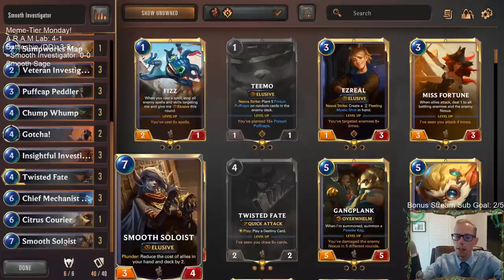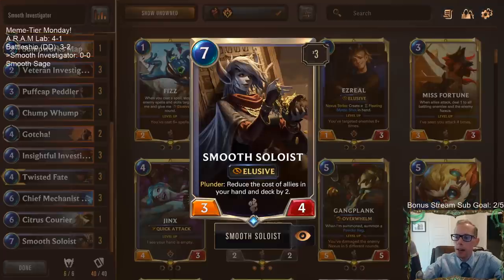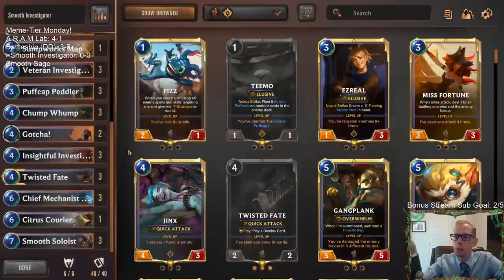It makes things a whole lot cheaper. With Smooth Soloist, you've got to have a lot of card draw, because if you're reducing the cost of all those allies, you're going to need to be able to draw them in order to play them.